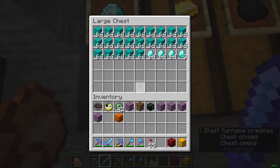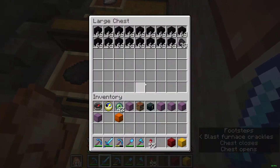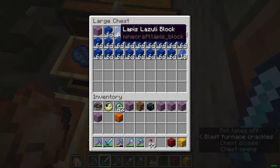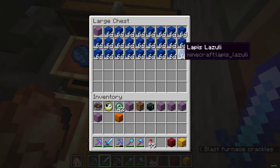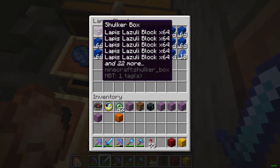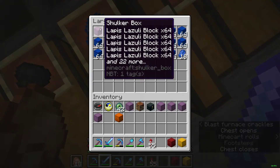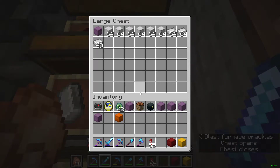What I do then is put it in 64 stacks if I can, and if it would be possible, I'd put it in a shulker box — like a full shulker box — to make it even more compact. Kind of nice.